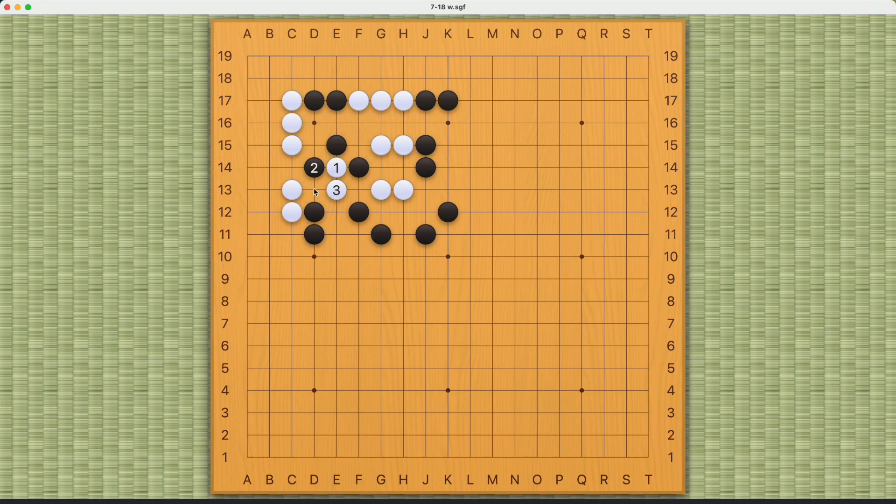If Black number four is here, then White should cut on this side — not this side. Otherwise, Black can connect like this at number six. White should cut here. Now if Black connects, White can connect and cut off Black. If Black captures one and three, White can play this atari move and cut off these two Black stones. And if number four is here or here, White can simply connect on one side, leaving two cutting points to Black.